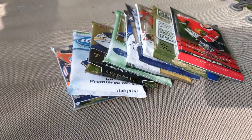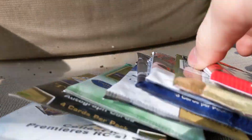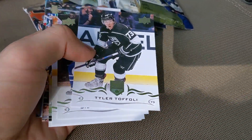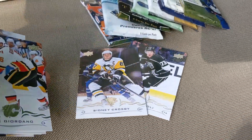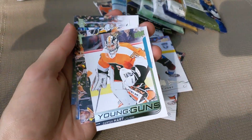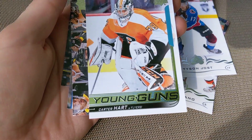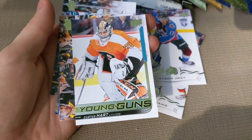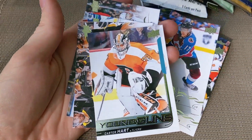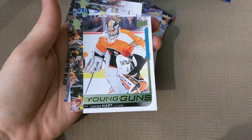I'll move locations — much better idea, I'll just set the cards on here. Next pack is going to be a Series Two hobby, and hopefully we get something good. We've got a Young Guns here. We've got Tyler Toffoli, Sid the Kid, Mark Giordano, Tyson Jost, and — oh my god! Wow! Carter Hart Young Guns!